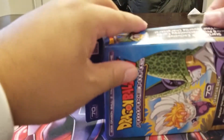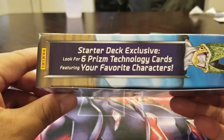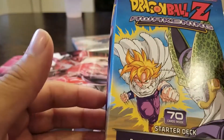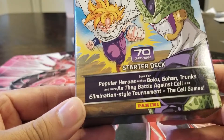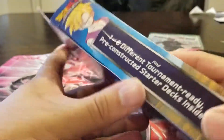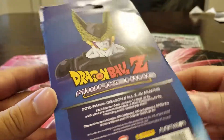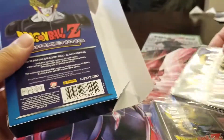Before I even rip it open, let me show you the box. Star Deck exclusives — look for six prism technology cards featuring your favorite characters. It's got Dragon Ball Z Awakening on the front, and it says look for popular heroes such as Goku, Gohan, Trunks and more as they battle against Cell in an elimination-style tournament — the Cell Games. It comes with 70 cards, which is pretty awesome for a starter deck — one of six different tournament-ready pre-constructed starter decks.